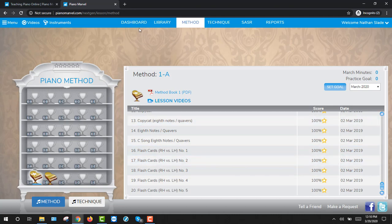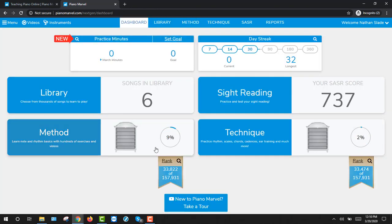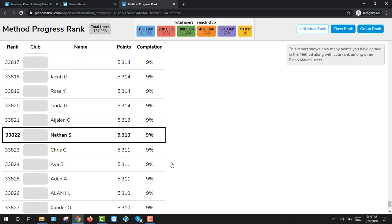Go to work passing off a few songs. Once you've passed off a few songs, go back to the dashboard, click on the ranking tool, and you can see what your progress is worldwide against all of the Piano Marvel users in the world. Good luck.